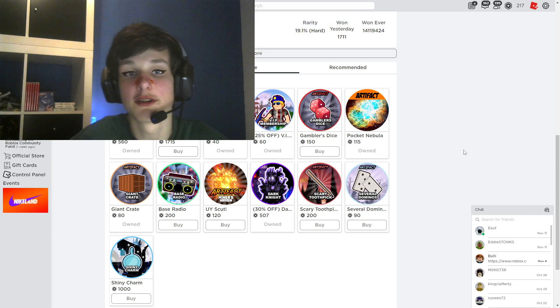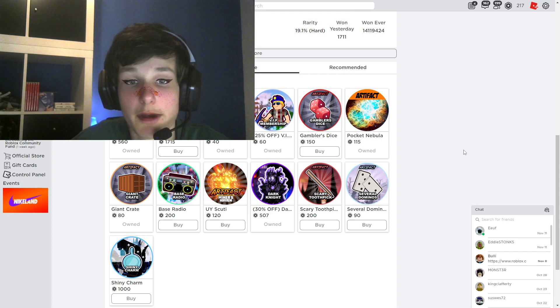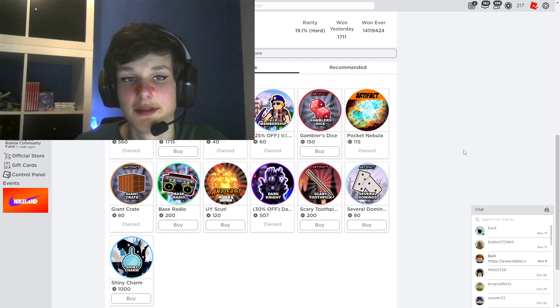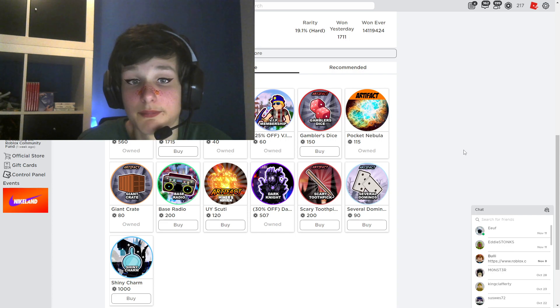I want to quickly say these here are the artifacts that are on sale right now. I bought a couple of them as you can see — pretty good ones. I know the Pocket Nebula one there gives you like 500 UC because the Nebula itself is now a Mass Man item. I suggest getting some, might be helpful.